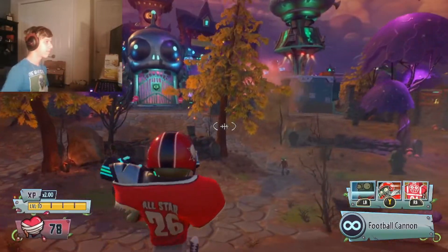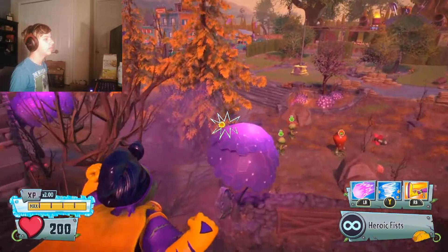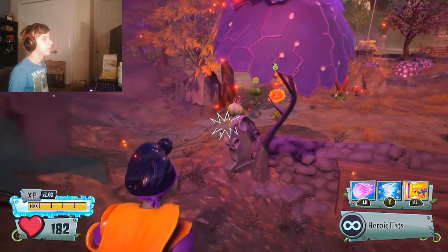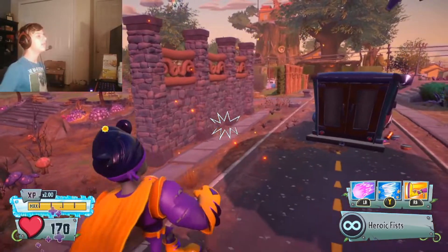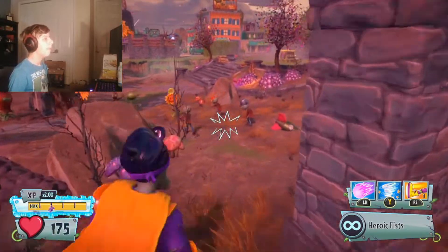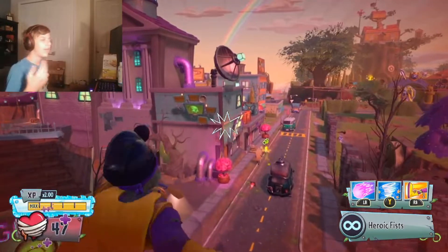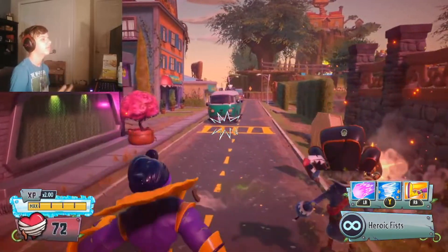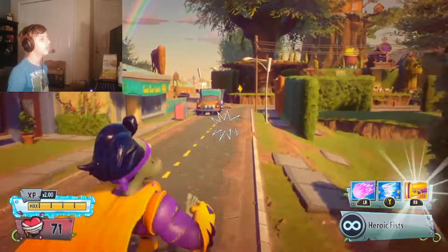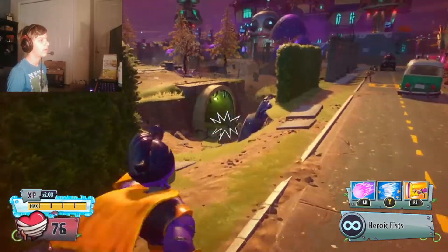Moving on to our second trick — we have Super Brains. Now this one, I bet a lot of people already know. Looks like we already got a sunflower spawn so I can show you guys pretty easily. I'm going to get her to go into her sunbeam. It's a very useful trick in multiplayer, especially if you're one-on-one-ing a pea shooter or sunflower. If you use your heroic kick, you can actually kick a sunflower or pea shooter out of its gatling or sunbeam ability.